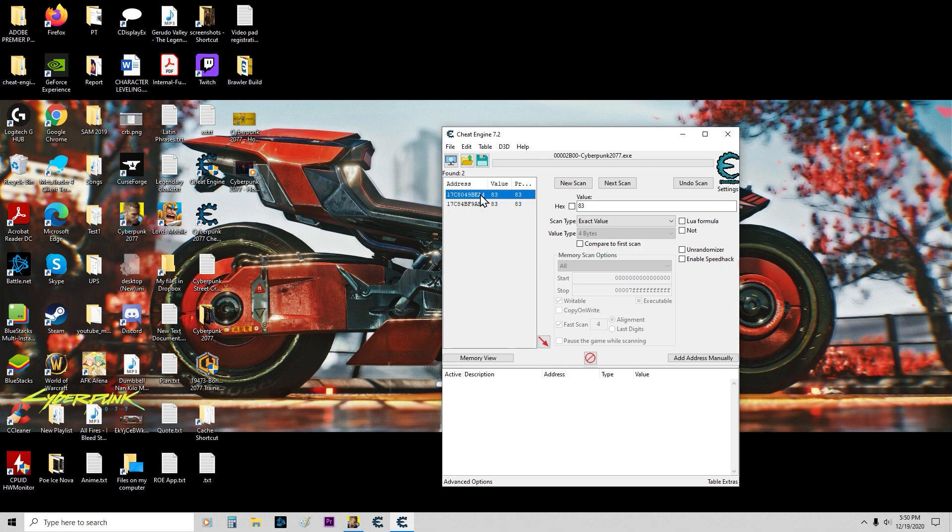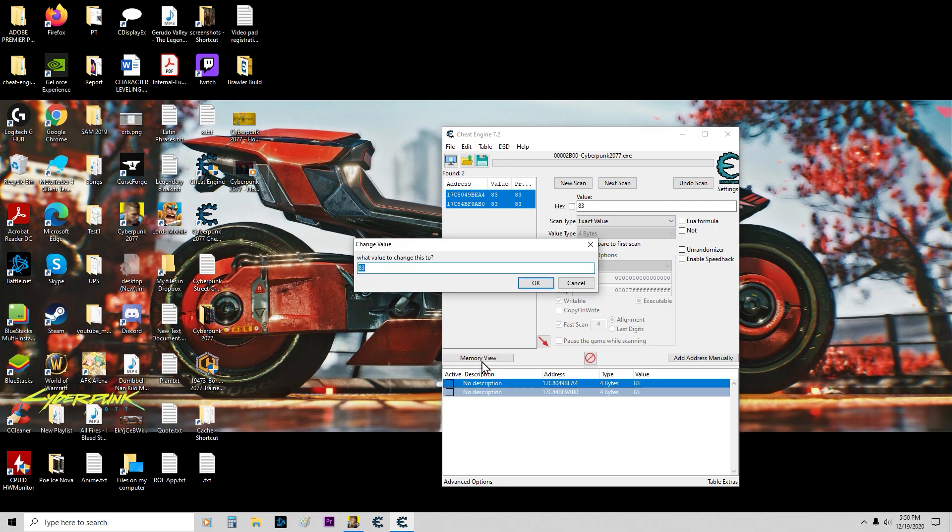So hit Ctrl A, hit the down arrow, click it once, Ctrl A again, double click. Change the value to 400,000. Hit okay.